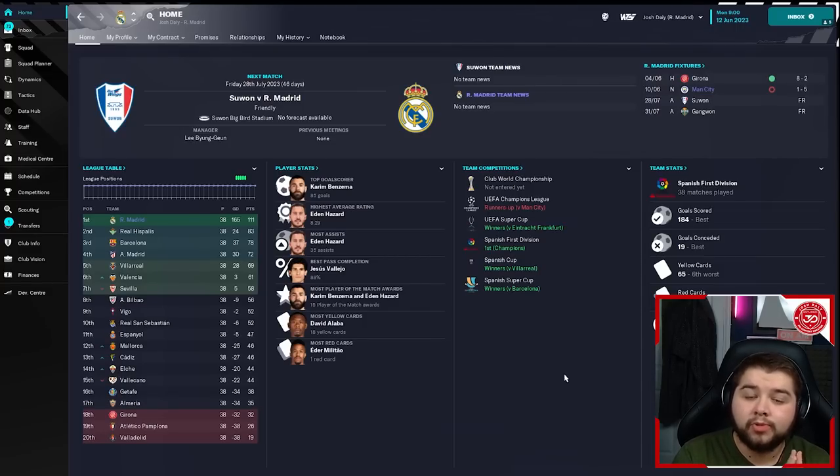Now a couple of giants, just to show you what happens when you use this tactic with the big boys - and this is exactly what happens: utter domination. We were able to win the Super Cup, the Spanish Division, the Spanish Cup, and the Spanish Super Cup. We won the division so comfortably. We've got Karim Benzema coming in with 85 goals across everything, and Eden Hazard actually contributing with 35 assists, which is really good to see. But this is where it gets really impressive: 184 goals scored in the division and only 19 conceded. We obviously have a real world-class team now, so you'd expect this. We did actually win the Champions League too - a little spoiler there. Let's go to the data hub.